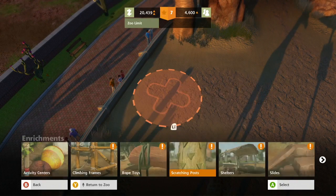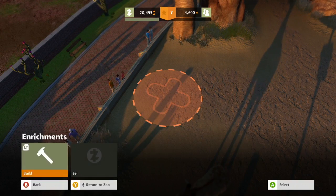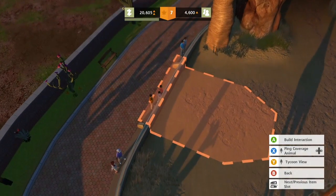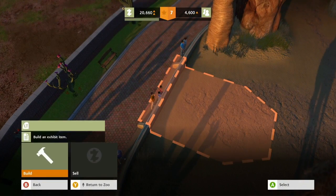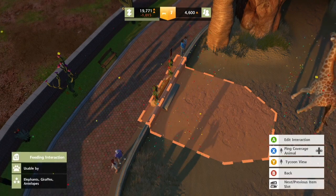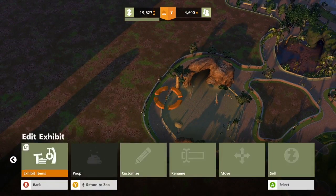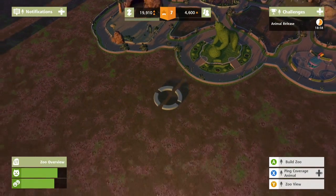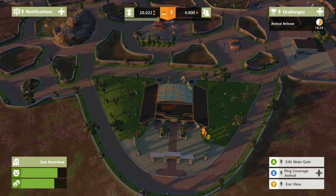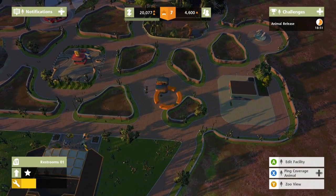Scratching posts? Do they like that? No, that wouldn't make much sense. Let's put something in here for the interactions. Build, build, build a feeding station. Okay. We're at $20,000 again — wow, we are building a zoo.